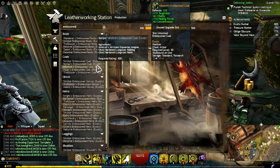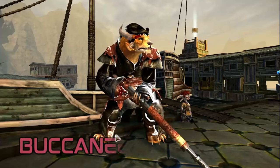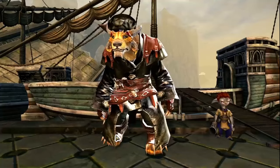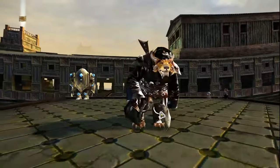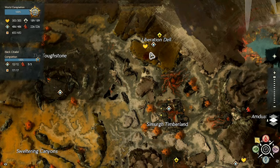Buccaneer — I love a good pirate look, so I had a hard time deciding between this one and the Privateer armor, but in the end I think this one has more versatile armor pieces. You can do pirate, of course, but also raider, viking, explorer, or outlaw. This one is a little tricky — the Buccaneer armor pieces can be bought from karma merchants starting at level 60, or crafted with Leatherworker level 425.